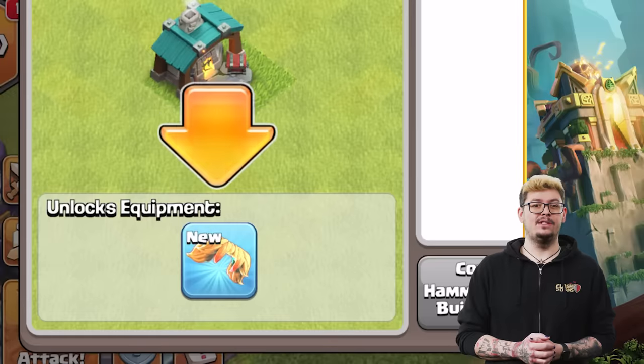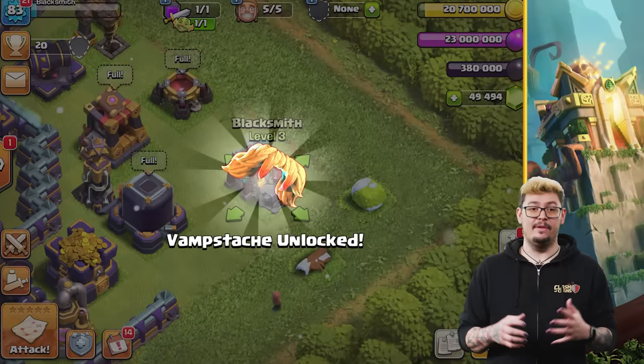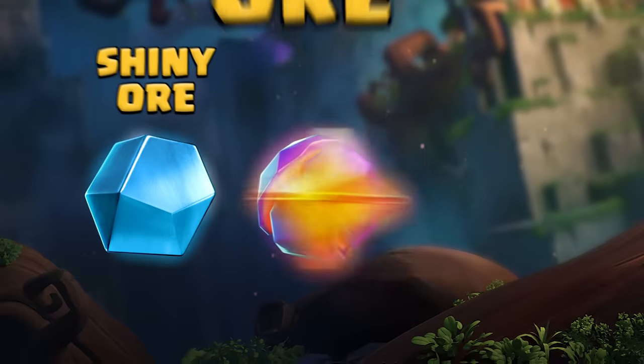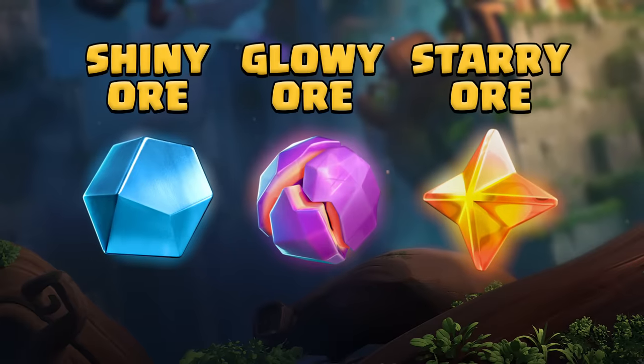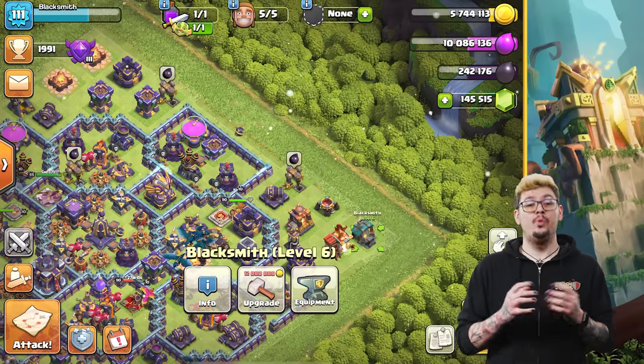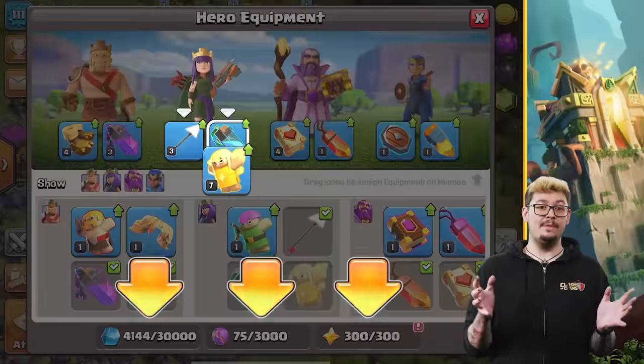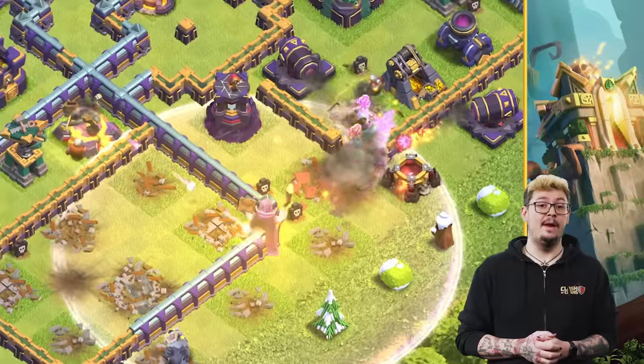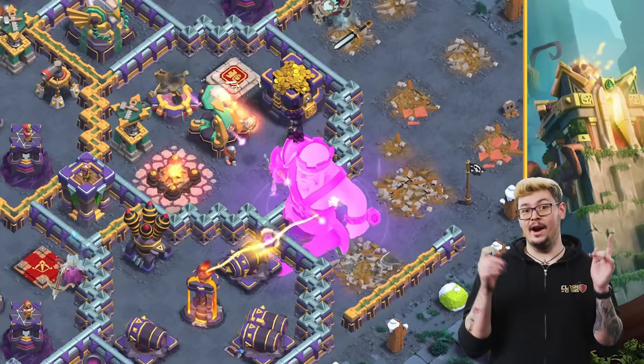Upgrading your Blacksmith unlocks the ability to make your equipment even more powerful. Upgrading your hero equipment will require new resources: Shiny Ore, Glowy Ore, or Starry Ore. The level and the rarity of the hero equipment will determine which resource is required. The Blacksmith will notify you how much of each resource you need, depending on whether it's a common hero equipment or an epic one.